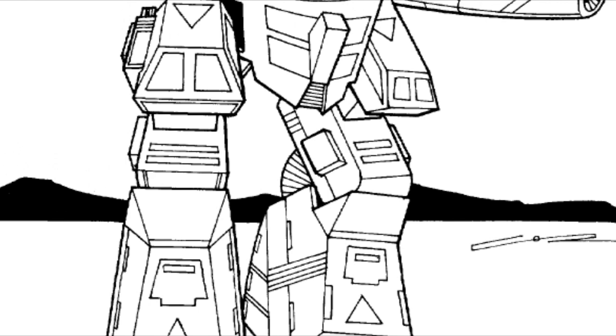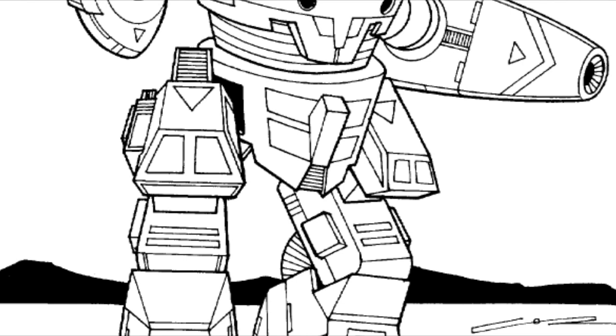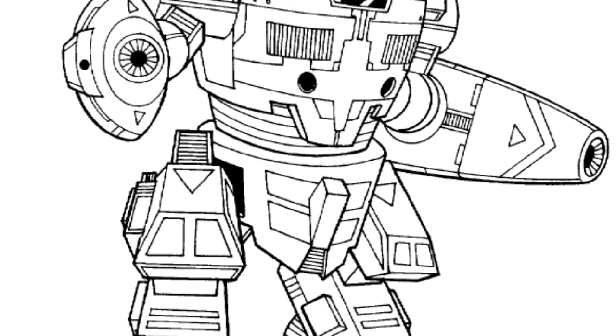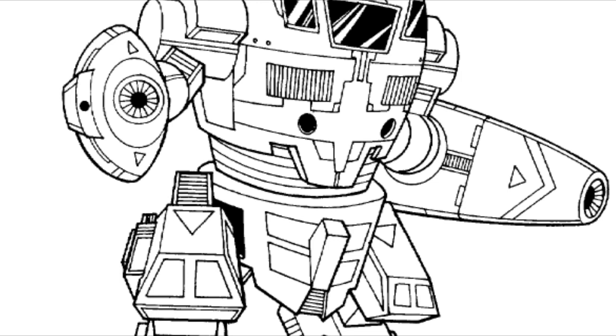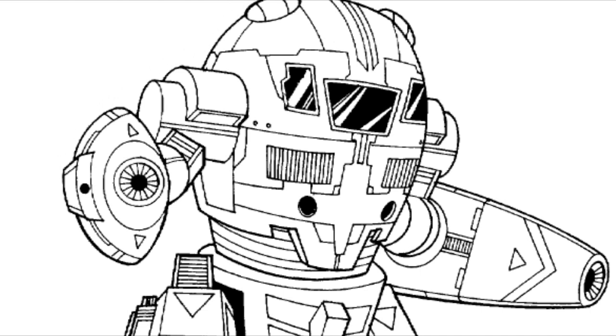The FLS-9M is the second Word of Blake variant, introduced in 3070 and built for House Merrick units loyal to the Blakists. The 9M utilizes the endosteel chassis and a light engine, although it is a smaller engine with a top speed of 64 kph, which enables this Flashman to carry two heavy PPCs. Unfortunately, the heat dissipation system is strained to the very limit just to keep up with the PPCs. Up close, four medium lasers and four medium pulse lasers deliver devastating firepower.